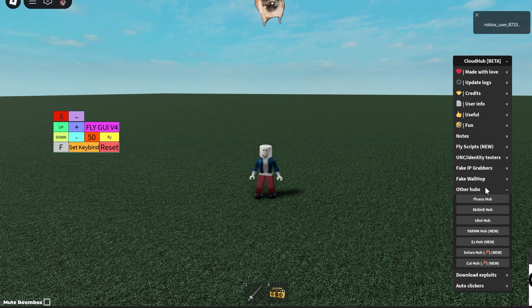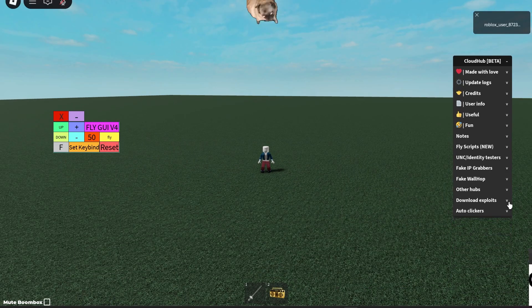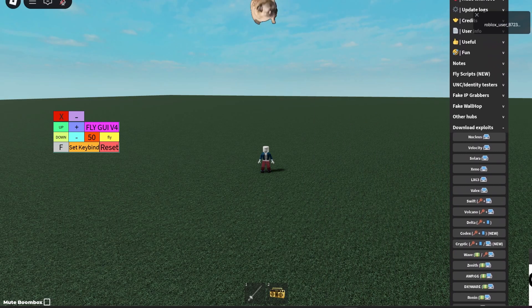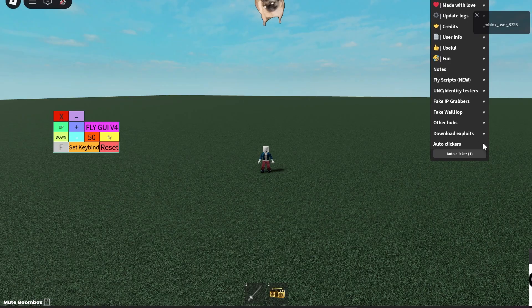Then we have Other Hubs — Skibbity Toilet Script Hub and Easy Hub. Some other name brand hubs. There's also a thing to look at all the exploits, which is a very long list that my big computer screen can't even fit.